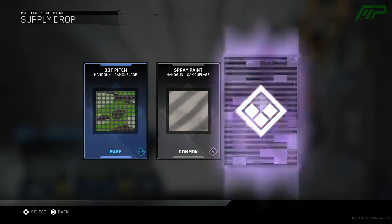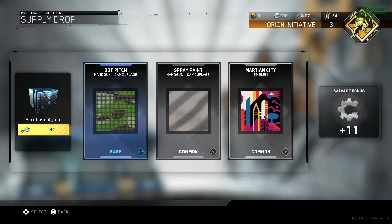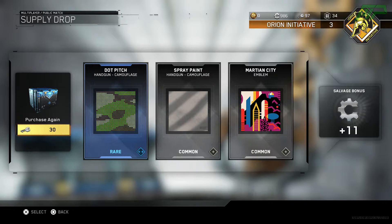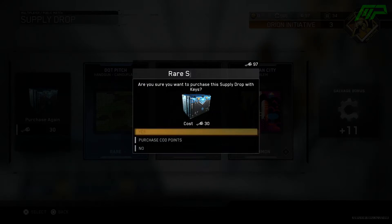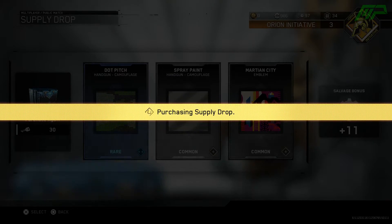We only have 4 left as well. Dot pitch and gun camo - that is just so bad. The Martian city emblem looks pretty cool but that's a common. We got the spray paint camo which I've got countless times, I must have it for like every category right now. Because when I get the 3 common ones I swear I always get the spray paint camo. That was a really bad supply drop once again. Not a huge fan of that handgun camo - dot pitch, even though it's a rare it looks pretty bad in my opinion, sort of like a woodland camo but just pixelated.